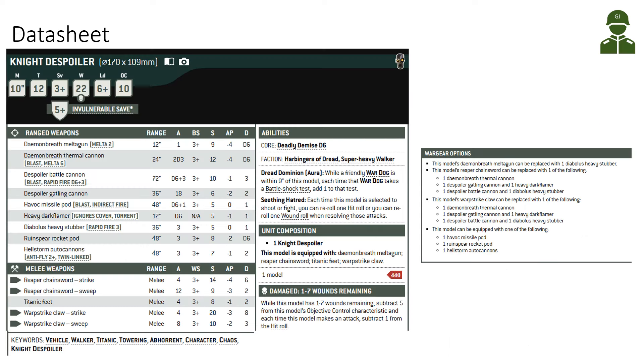Getting into the datasheet of the Despoiler: it has the Big Knight profile with a 10-inch move, Toughness 12, a 3-plus save, and a 5-plus invulnerable save versus ranged only. This is standard across Chaos Knights — they can better tank shots rather than melee. It has 22 wounds, Leadership 6-plus, and Objective Control 10, though the War Dogs are much cheaper with Objective Control 8.